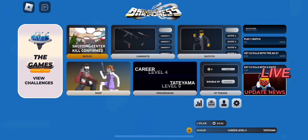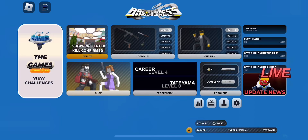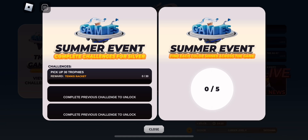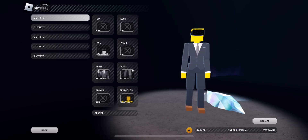Hey everyone, welcome back to the channel. In this video I'll show you how to get all three silvers and five shines in the Roblox Bad Business event. To get these you'll have to complete three quests: get 30 trophies from killing people in rounds to get the tennis melee as a reward, then kill 20 people with it, and then get the skin which lets you shoot the ball and get 20 ball kills with that. So those are your three quests.